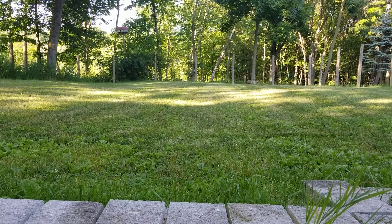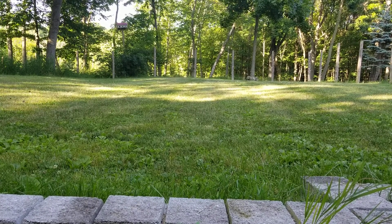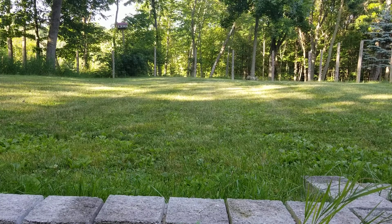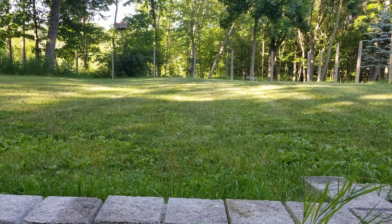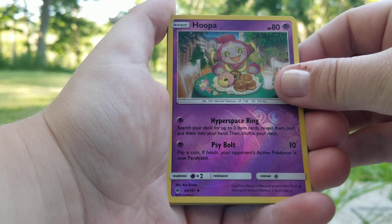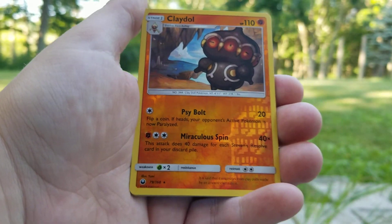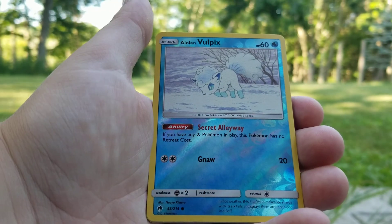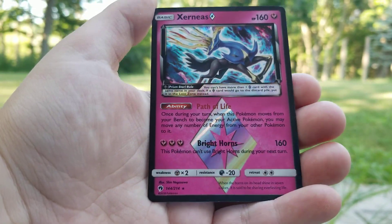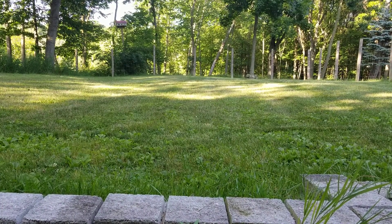I mean, these are just dollar packs. I will put together as much as I can here from what we got. Trying to find all the reverses — I think I got them all. This is probably not going to bring the W. These are the reverses: an Uncommon Reverse, Common Reverse, Reverse Rare — so that's all right — a Common Reverse, Uncommon Reverse, and our best pull was this Prism Xerneas. That was my pull — it's not very good at all, but that's okay. It was fun.